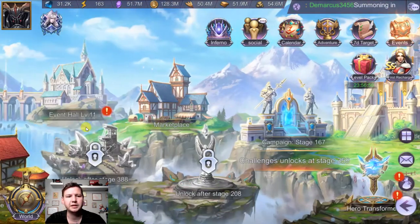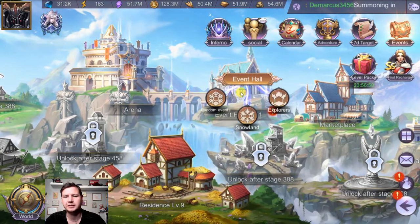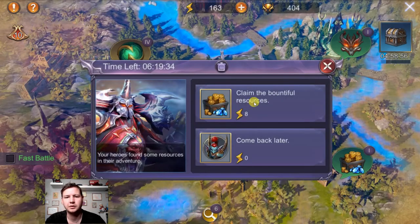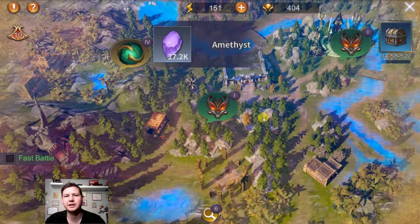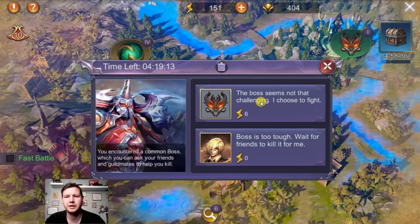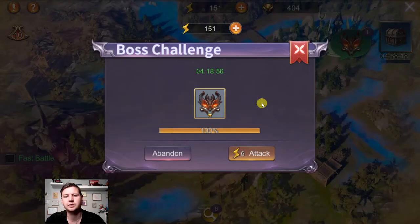Next is the event hall — right now I have three sub-areas unlocked, though from the beginning I think you only have two. The first sub-area is random events: some involve fighting, some just let you collect resources. Everything in here costs energy shown at the top, which you refill by doing other parts of the game. You can also fight bosses here with different difficulty levels. Once you fight a boss and lose, the boss does not recover its health, so you can use more energy to beat it across multiple attempts.